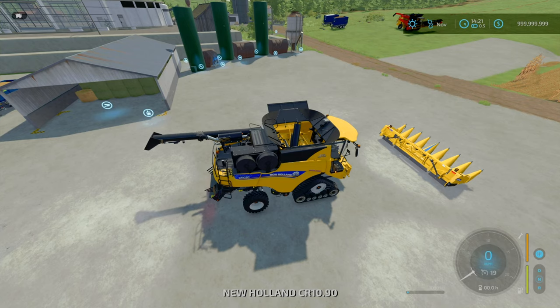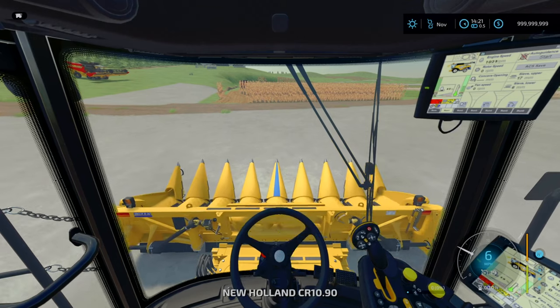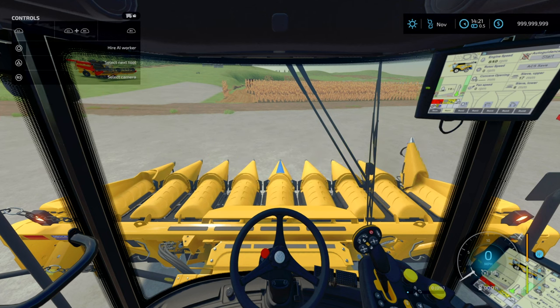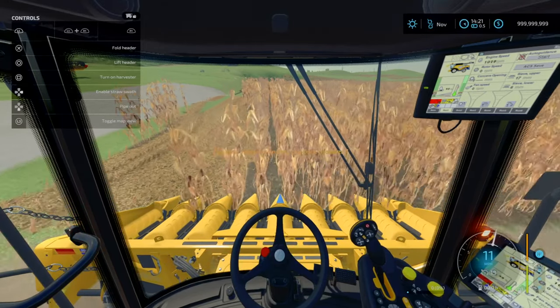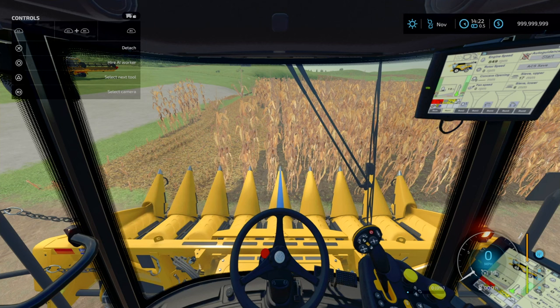With the New Holland, when you hop in and unfold the header you get various boing sounds as each section deploys. It says you need to unfold the header before harvesting. When it's folded it works; when unfolded in field position it doesn't work for workers. I think somewhere in the coding things got a bit mixed up.